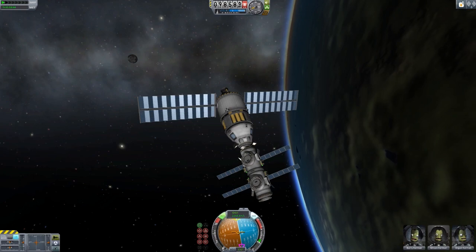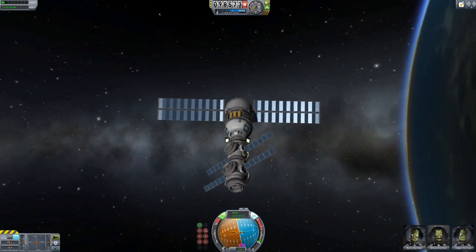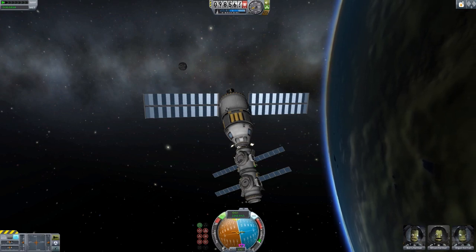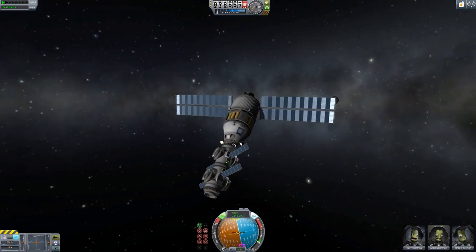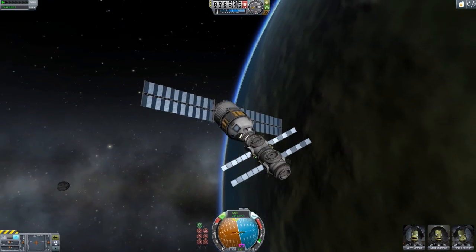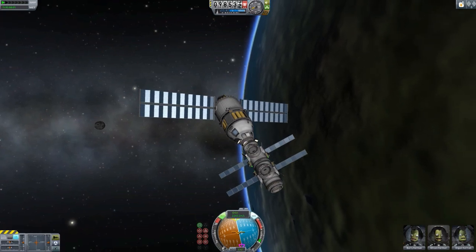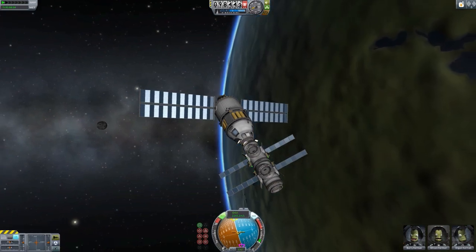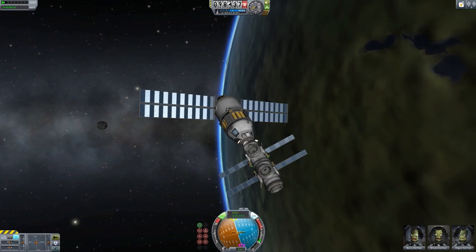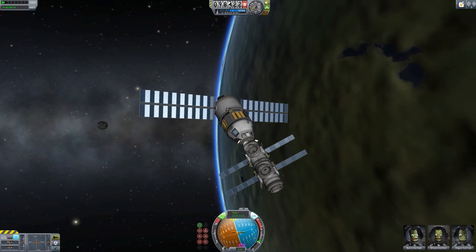I'm going to end this video here. I'm pretty proud of myself right now - I think this is pretty cool. I like my design. I was trying to come up with a design for a while and I said, why don't I just have a couple tubes with fuel in them and put a bunch of docking ports on, some batteries, and some solar panels - and I think it turned out good. Thank you guys very much for watching this episode of Kerbal Space Program. If you have any tips or suggestions, just leave them in the comments and I will see you next time.